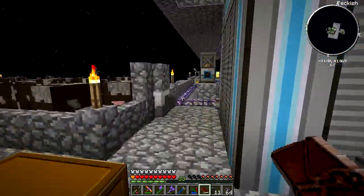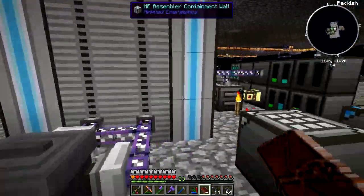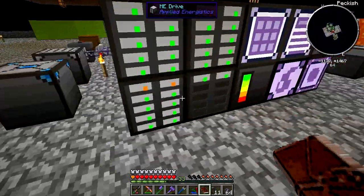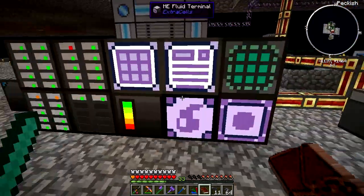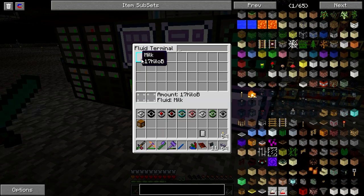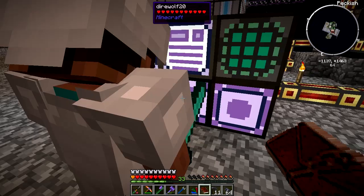We need milk for one of your hoarding quests, and we can actually hand it in. It goes directly into the AE system and gets stored in these fluid storage cells. I had to make a fluid terminal so we can actually see what fluid's in there. We actually have 17,000 buckets worth of milk in the system right now.